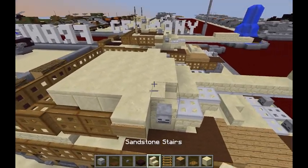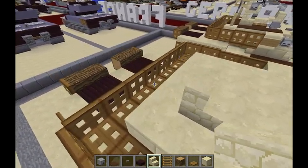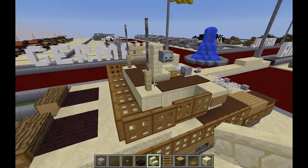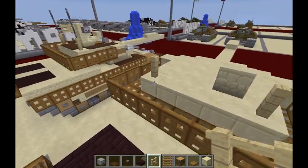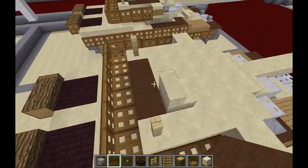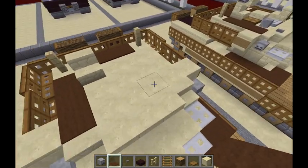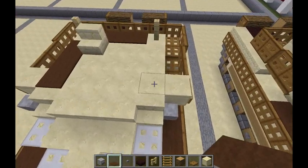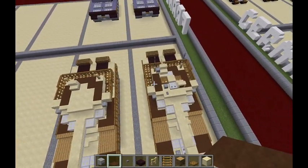Moving on to what is basically our final layer. Take sandstone stairs and place a sandstone stair right here — it's a diagonal end from the back right corner of the turret. Grab some birch fence, put a birch fence in the back corner of either side of the turret. Take brown carpet, do a row of three brown carpet right here in the back, and a row of three heading up the right side of the turret. Do another row of three up the left side as well.